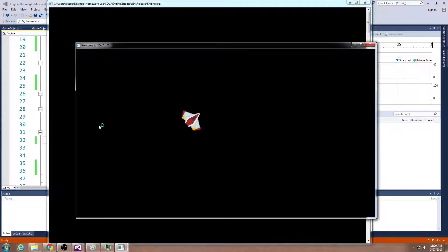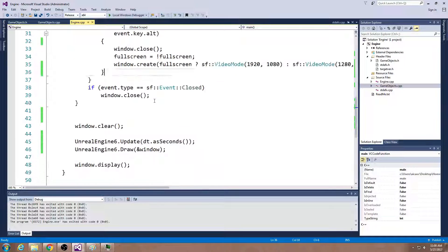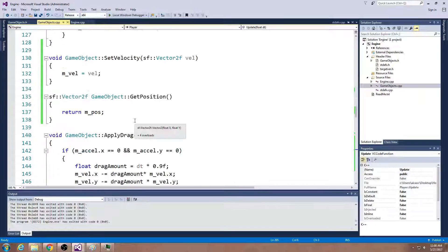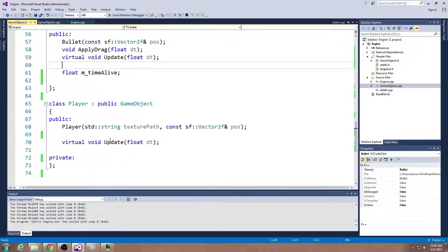We are at this point where we have our ship, we have a game engine with something that shoots bullets, and we want to get asteroids in here. Before I move on, I just want to correct the player shooting interval, because if you guys are going to need this for homework, I want to make sure that you have something that shoots at a regular interval. We can re-implement that behavior pretty easily inside our player.